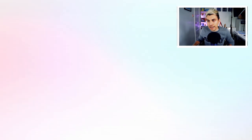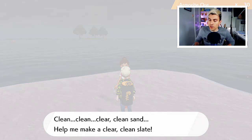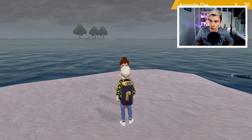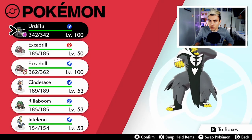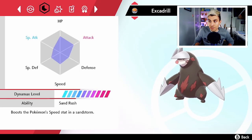So we go in, we select that Excadrill. We've just seen it is maximized in attack and speed EVs. We'll give her the 10 Armorite Ores, and there you can see Excadrill's training has been completely cleared. Now if we just go into our party and check our Excadrill, go back over to the stat screen — yeah, it's got no EVs at all.